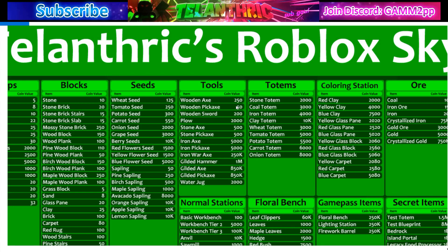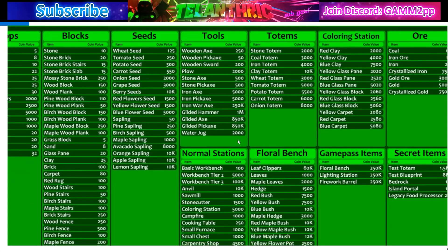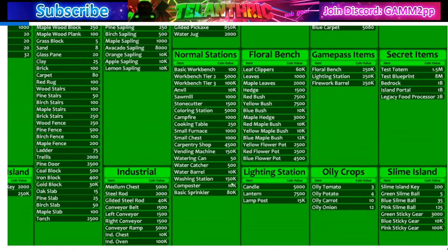For tools, the wooden tools you get when you first join aren't worth much — the wooden axe is 250 coins and the pickaxe is 50 coins, since some people collect wooden axes. All the gilded tools are worth almost a million. For stations, all the values are listed, and vending machines are 150k.